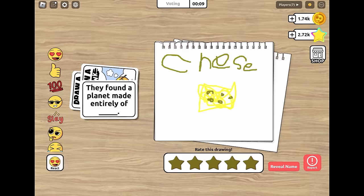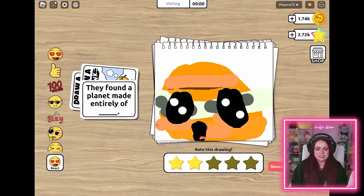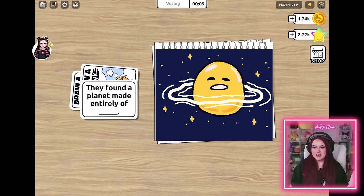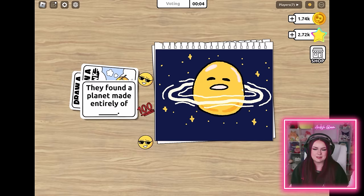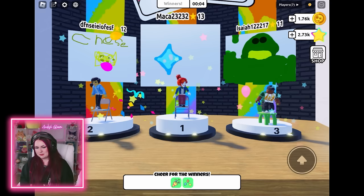A planet made entirely of cheese - yes, 100%! I would love to live on that planet. Mmm, cheese - it's probably my favorite food. This one looks like Darwin - is it a goldfish? I think so. I think that's supposed to be a little sparkle or a diamond - very cute. Here's my Gudetama - I think he's sleigh. I'm getting some hundreds, some sleighs, some cool guys with sunglasses. I didn't make it in the top - come on, who doesn't love Gudetama? The egg planet - I know I should have been up there. I'm not handling my loss very well. I was in last place.